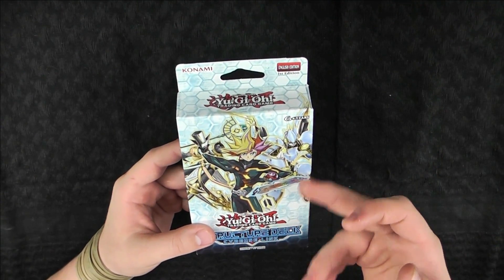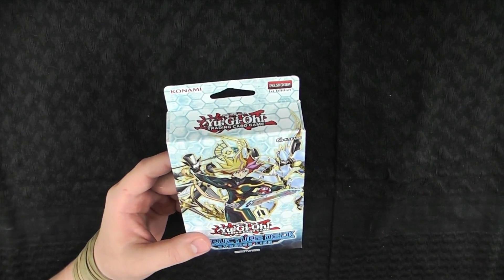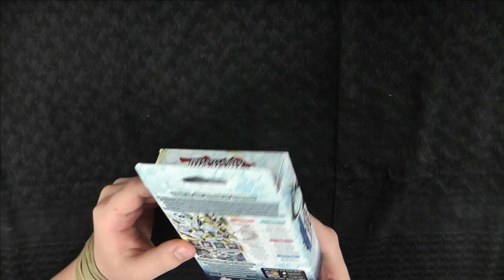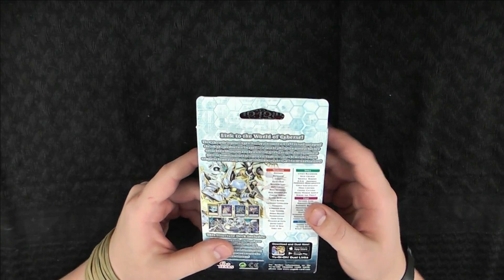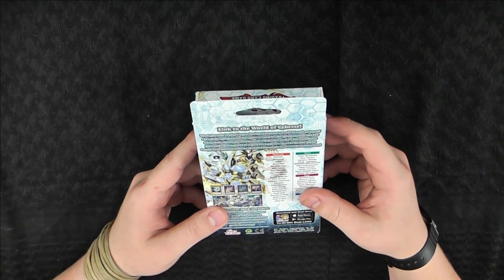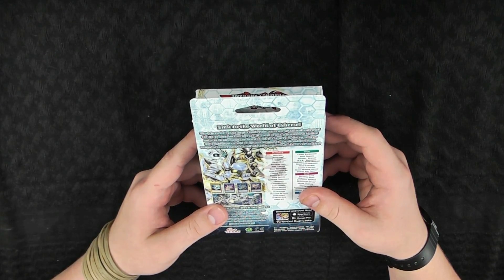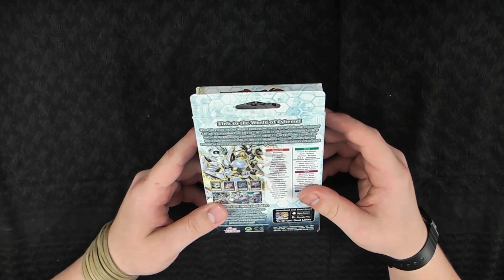On the front we've got Playmaker, Encode Talker, and the new — well they're both new — but the really exciting new Trigate Wizard. On the back we've got the Digitron and Encode Talker, and then the Wizard, kind of a preview of the play map. It says: 'Link to the world of Cybers.'